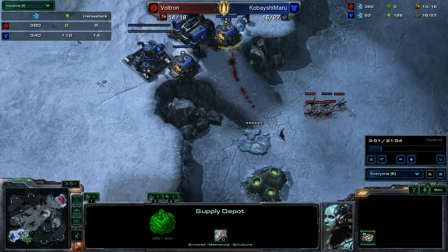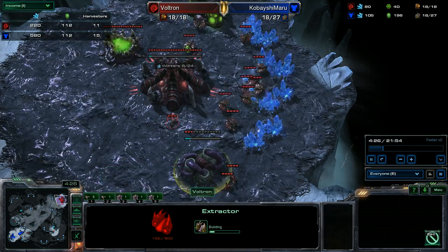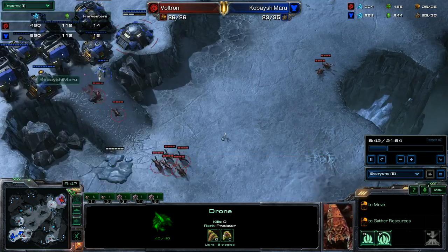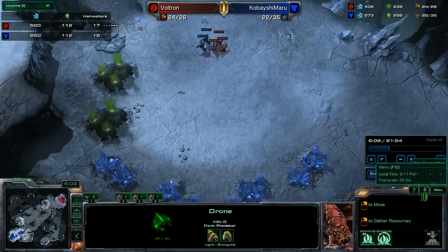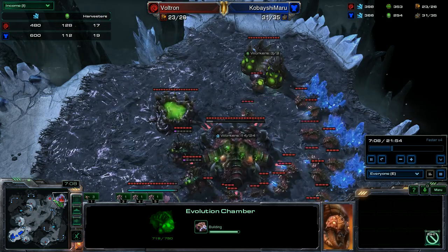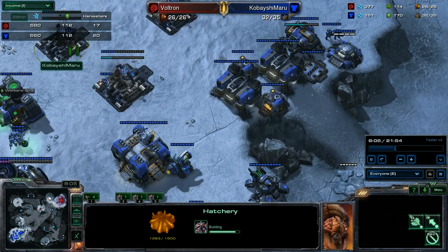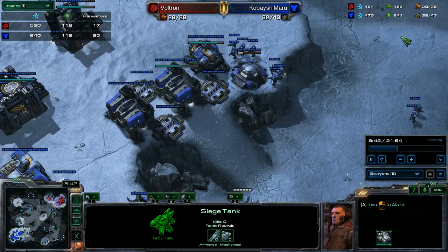He's got some zerglings and he's not taking his second base. I send out a guy to give him some damage. I think he quickly realizes this was going to be a baneling all-in. Here comes the late second base. I'm going for a bio army, so I got one tank out. That's it. Then I'm going to go directly into medivacs, marines, marauders, and hellbats.